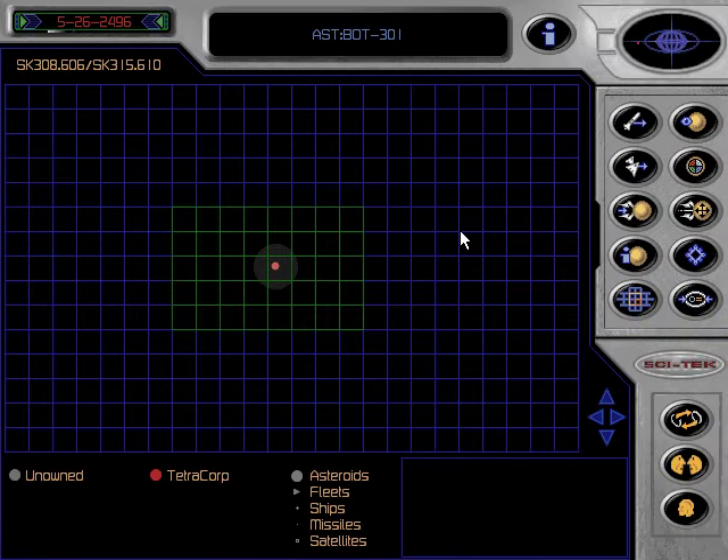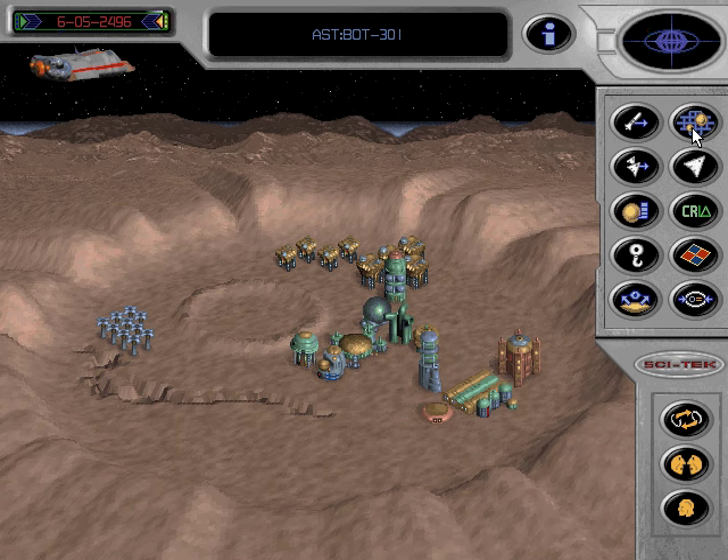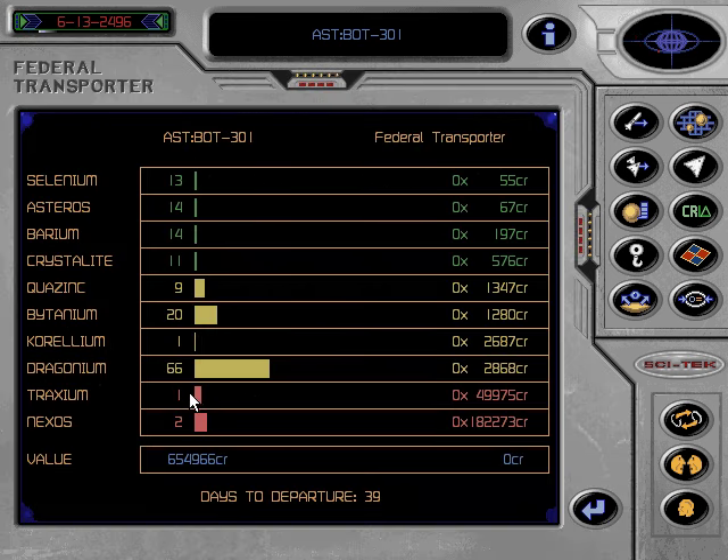In addition to using the ore you mine for constructing buildings, ships and missiles, you must also sell it to raise money for the same reasons. There are two markets for your ore. This tutorial deals with the legal market. The Federal Transporter will visit your colonies regularly. The message that informs you that a visit is imminent will also allow you to choose which colony you wish the Federal Transporter to come to. While the Federal Transporter is here, ore can be transferred by clicking either on the transporter itself or on the relevant icon on the command centre menu. Units of ore stored on this asteroid are shown here and moved by the slider bars to the transporter's hold. Current ore prices are shown here and also on the command centre menu.